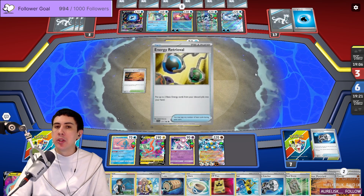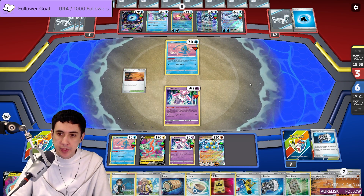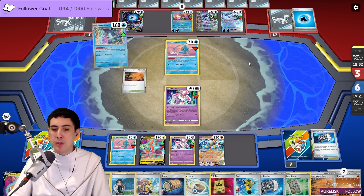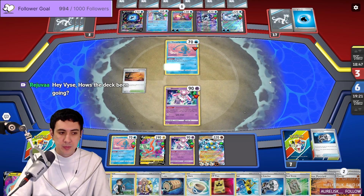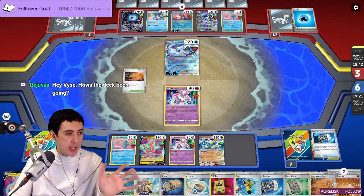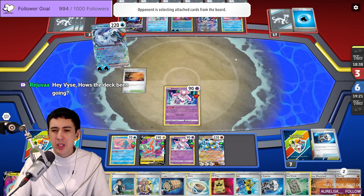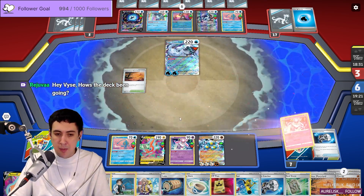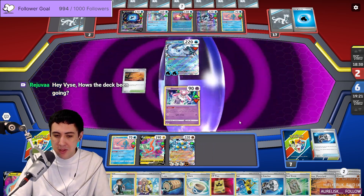What we need on the final turn of the game is access to Thornton and Whiscash — we need both. Let's hope they don't use Iono — that would be bad. But otherwise this game is on course to be exactly what we want. Hey Rejuva, how's the deck been going? It's doing alright. We haven't really been picking up wins but they're all really close. That's the thing with mill — the game's never over until the end of the game.